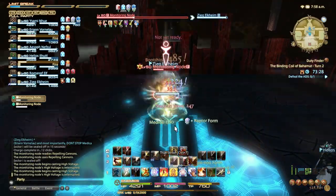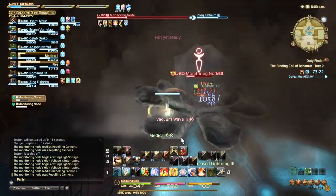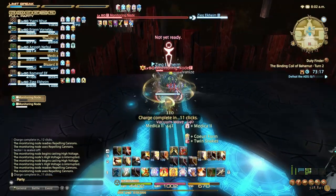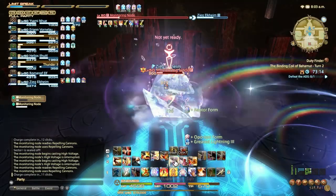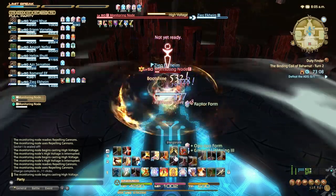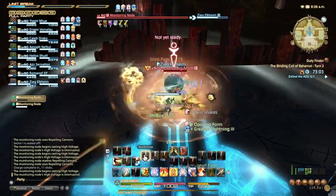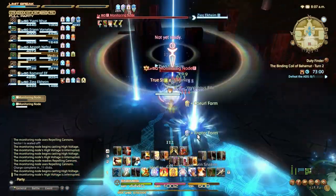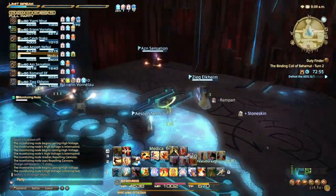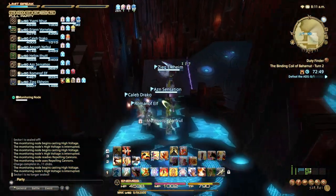He alternates between only the two abilities, but with an inconsistent delay. Sometimes they come one right after another; sometimes there's a pretty substantial wait. I believe if you have them silenced when they would normally start an ability, there's an abnormally long wait and they skip that ability entirely — which can throw you off. With the first monitoring node down, we move on to the second: the defense node.